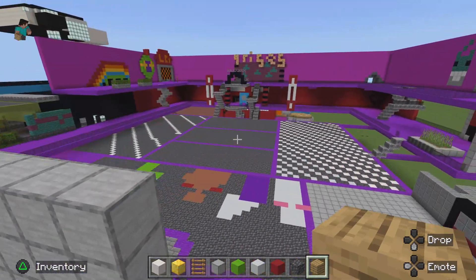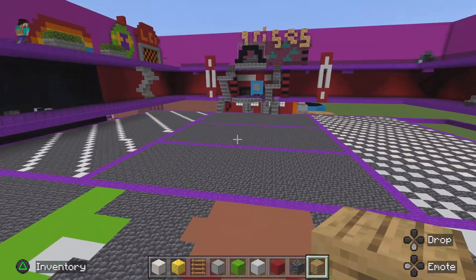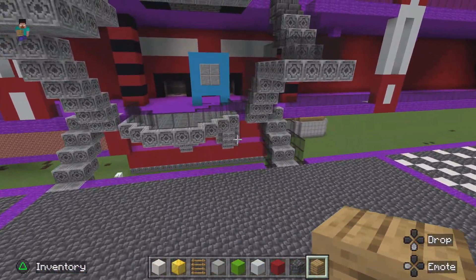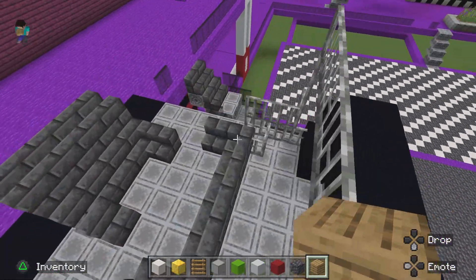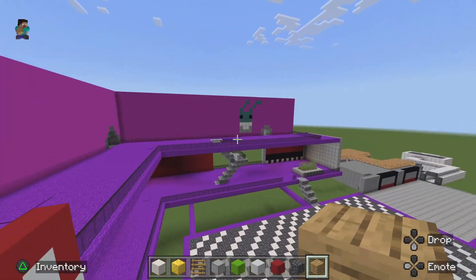We have this area that leads to one of the missions in the game, and Parts and Service which I'm currently working on. The stage bit you can go down into leads to the Parts and Service area. Then we have the area that leads to the booth place where you do a mission.